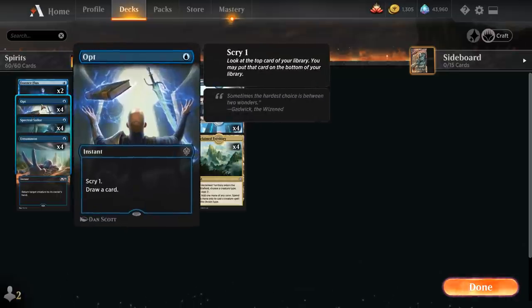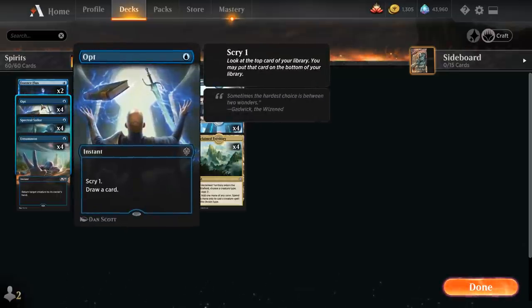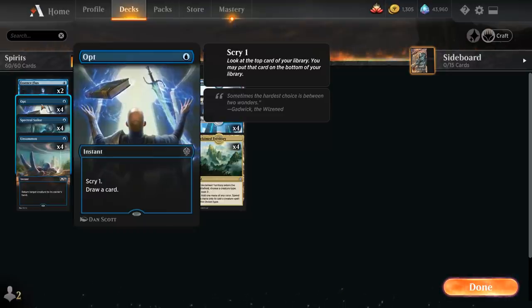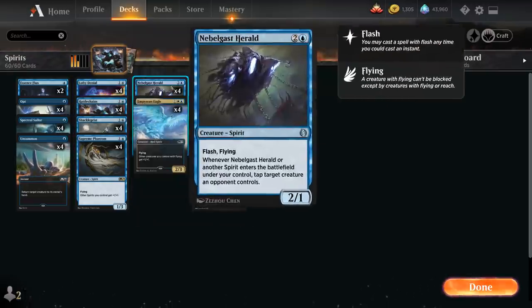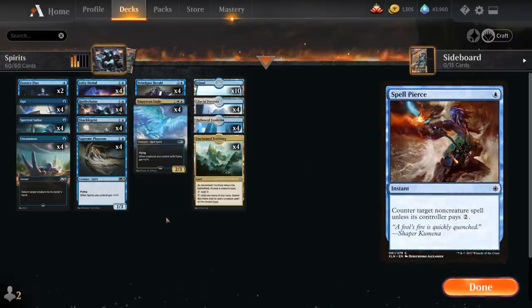We've got four copies of Opt as a cheap cantrip to smooth out our draws, helping us play 22 lands without flooding out too much. Then the full playset of Lofty Denial — a 2-mana instant that counters target spell unless its controller pays one, but if we control a creature with Flying we can counter it unless the opponent pays four. Great counterspell in a Spirits deck, and great to hold up alongside Rattle Chains or Herald. I did have Spellpierce in the deck as well, but with the popularity of Goblin decks — which don't play any non-creature spells — I ended up cutting it.